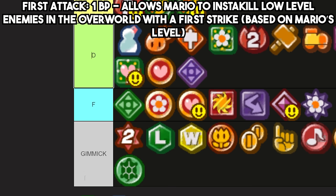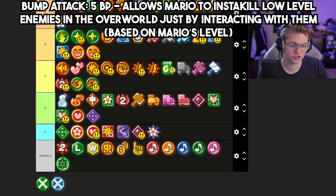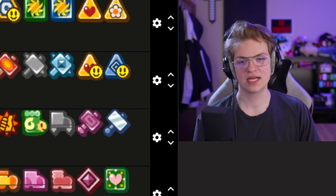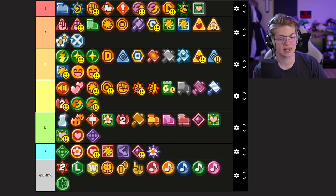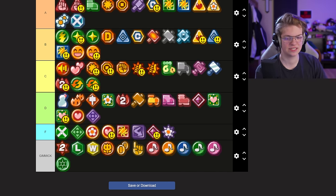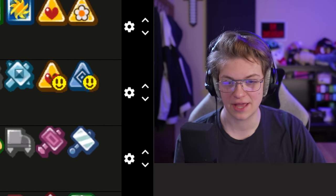First Attack is useful if you're running around late game trying to complete some stuff and it doesn't cost very much to equip. But you could also just use Bump Attack for the same purpose. These are both only useful late game when you're over-leveled enough to kill things anyway. By that point you probably have enough badge power that you could just take off a Power Plus, put this on, and kill things instantly. Bump Attack can go bottom of A because it's really useful for that late game scenario. First Attack is outclassed by the time it's useful.